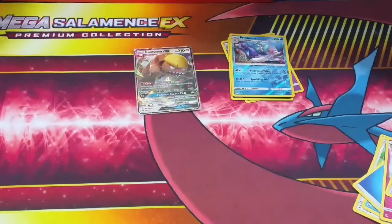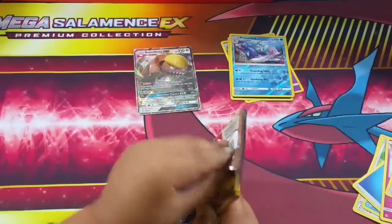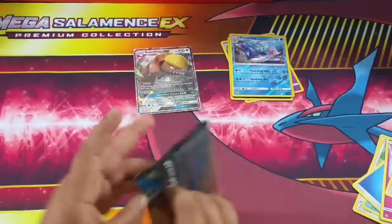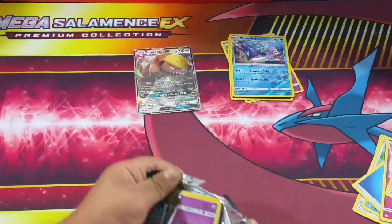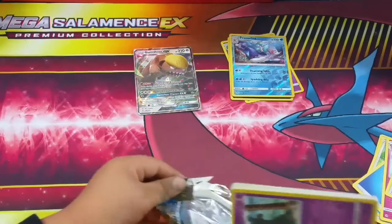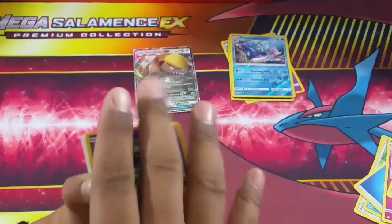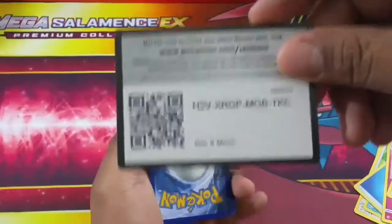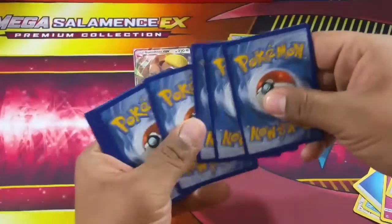One more pack - shake it up, maybe we'll get some good luck! Let's get a GX or maybe a hyper rare. A hyper rare would be awesome! Let me shuffle them. There's a code card - we get what we get, right?